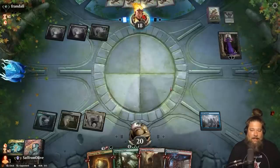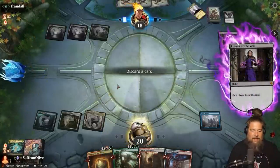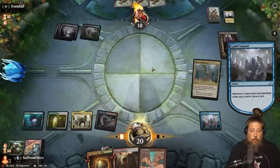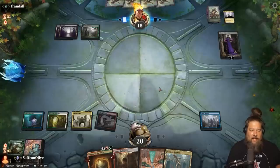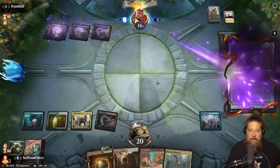Liliana! Well, that is going to be a problem. Do we have to discard Primeval Titan? I think we do. That hurts. So we get to draw a bunch of cards — we need to draw into a Soul Seer, because our deck doesn't have that many creatures for pressuring a Liliana. There's definitely a risk of Liliana ultimating, and I don't think I've ever beaten a Liliana ultimate.